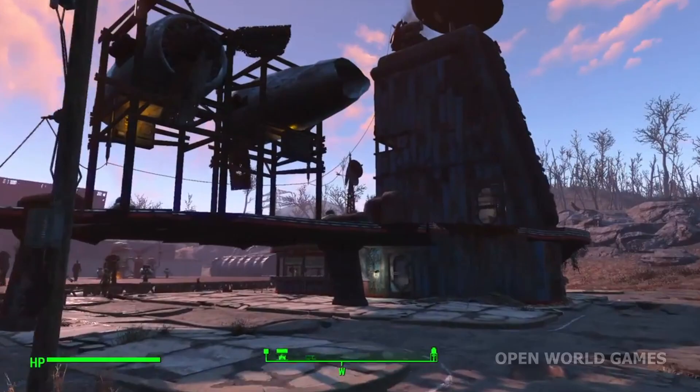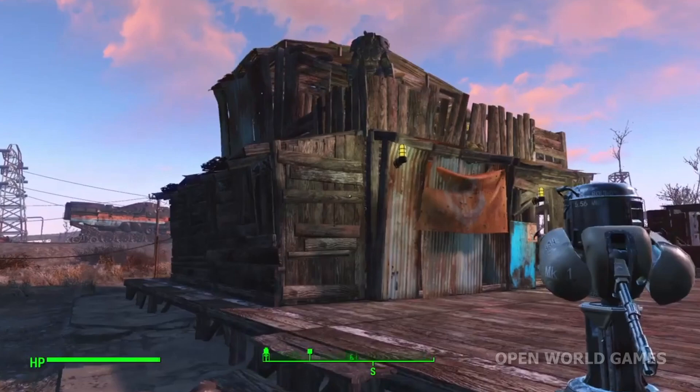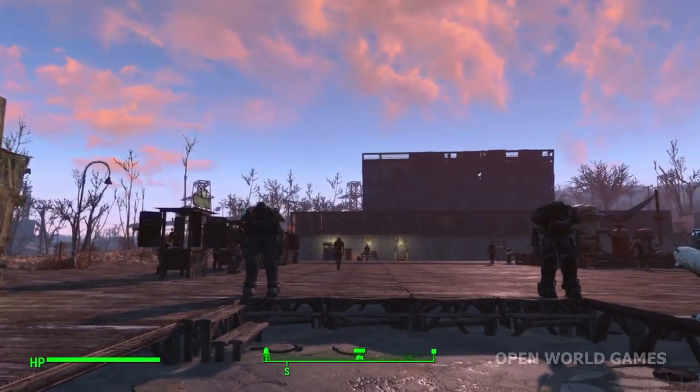Moving on to number nine, we've got the market by Savage Patty, who shows off what you can do to reinvigorate the wasteland economy. I have never seen anyone use their space like this, so this was really cool to see. Settlers would automatically be attracted to such a space because of its offerings — what a unique building.